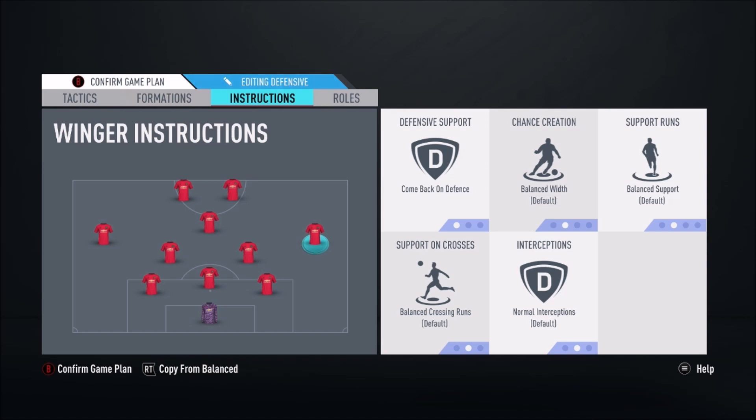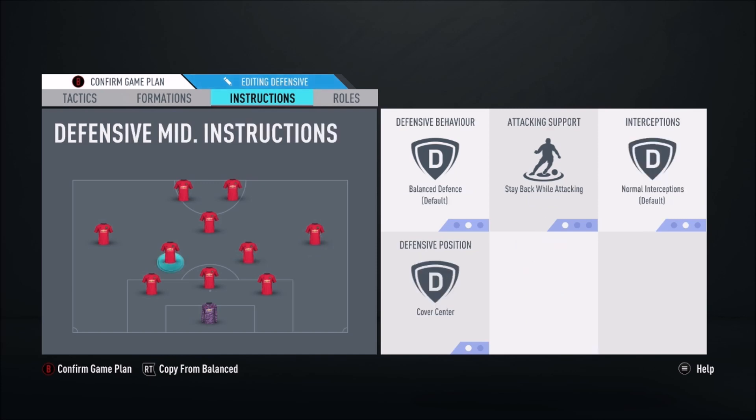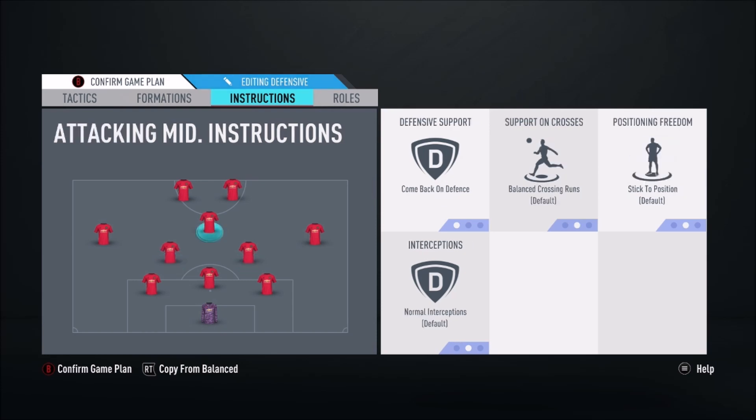For instructions: centre backs on stay back. Wingers on come back and balanced support — balanced support means they'll do a bit of everything, coming short for the ball or getting in behind. In defence they'll be back to help out, then in attack they'll filter forward making runs. Both CDMs on stay back while attacking, cover centre as usual. For the attacking mid I'll have come back — you just want them to support and link play, receive the ball and feed it into the strikers. I'd have my right striker on getting behind and come back so they can link play with the CAM, pinging passes between strikers.